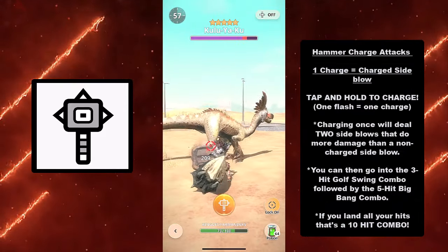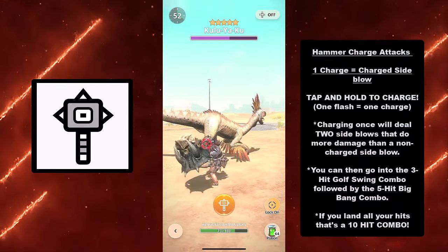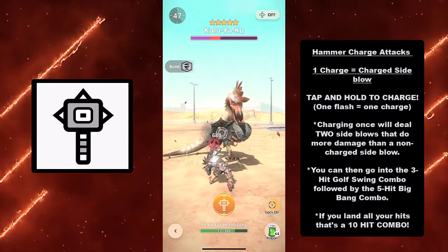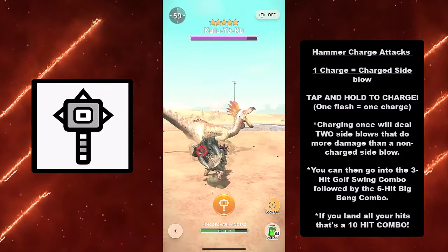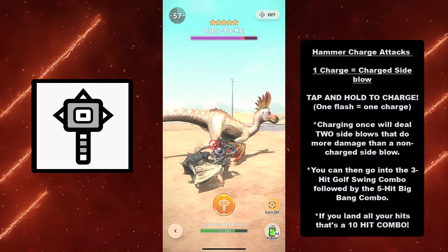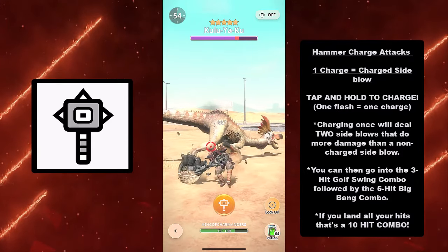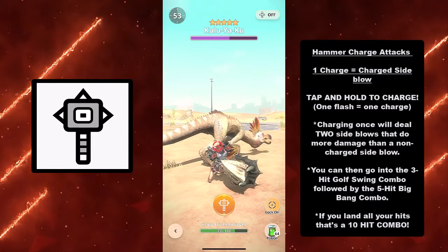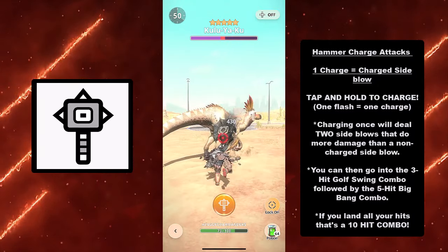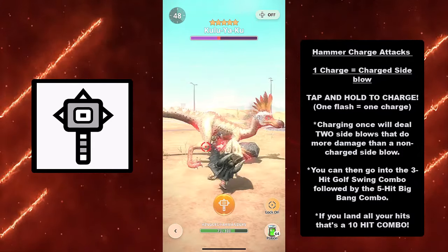Now we have the Charge Attack. The hammer has charge attacks and you tap and hold to charge. There are three charges. For the first charge, we have the Charge Side Blow — charging once deals two side blows that do more damage than a non-charge side blow. You can tell this by one flash. From there you can go into the three-hit Golf Swing combo followed by the five-hit Big Bang combo, for a whopping total of a ten-hit combo.